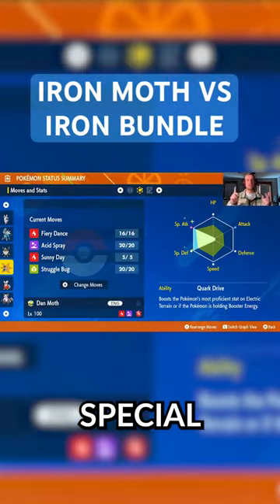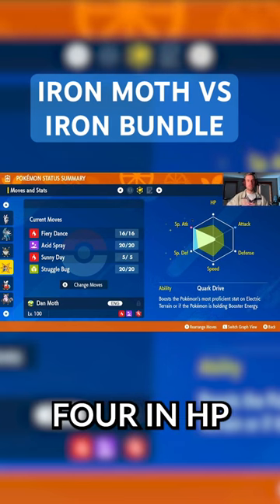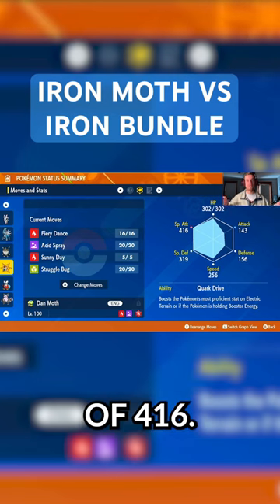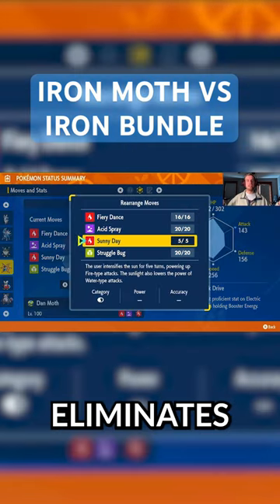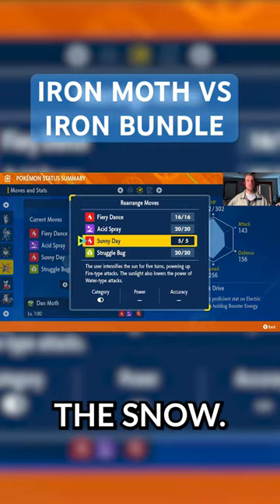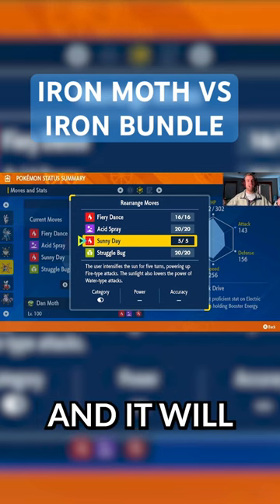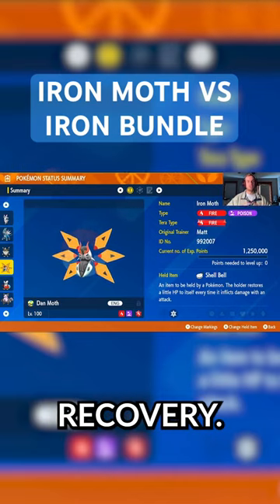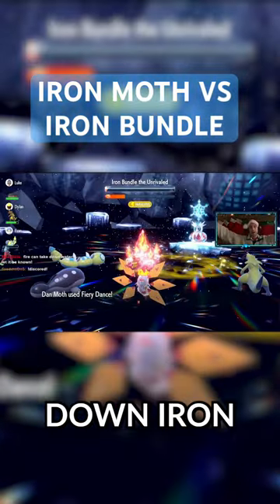Our build has max special attack EVs, max special defense EVs, and the final 4 in HP. It has a modest nature to lower its attack and give it a whopping special attack of 416. Sunny Day eliminates Iron Bundle's buffs from the snow — it'll make Blizzard miss, Blizzard won't freeze us, and it will halve the damage from Hydro Pump. Our robot Malt uses the Shell Belt for some recovery. What are you using to take down Iron Bundle?